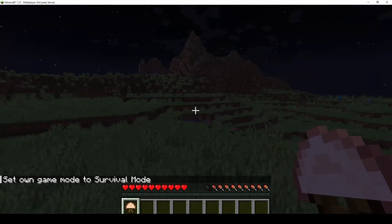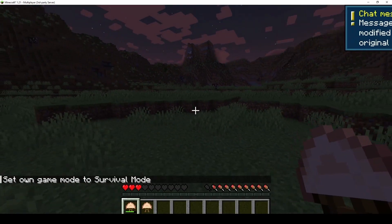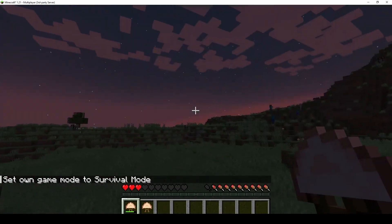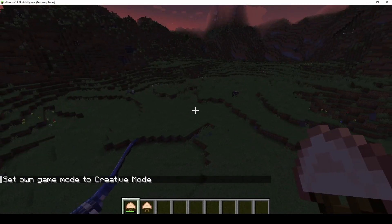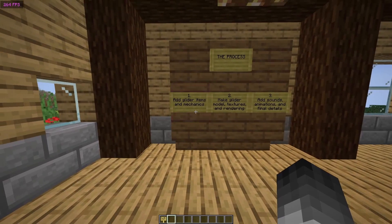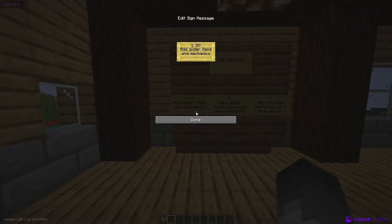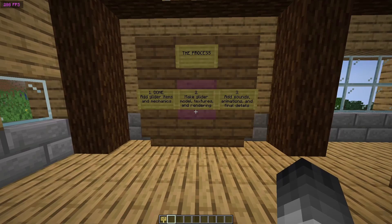So you can see it's gliding around smoothly and working. Alright there we go. Bro why is there a phantom on me? I've been in this world for like one day. Anyway, now that we're done with adding the glider item and getting it working both on a single player world and the multiplayer server, it's time to move on to making the actual glider model, rendering it, and rendering the player's arms so it looks like they're holding the model.